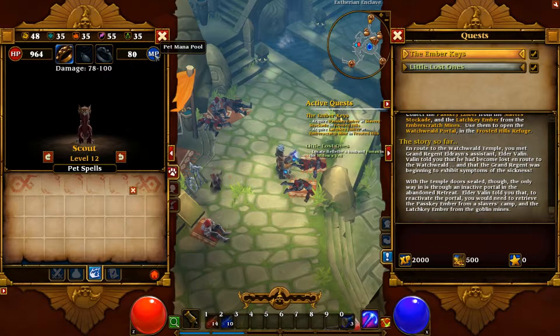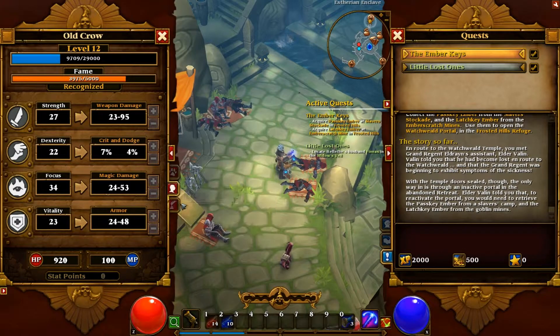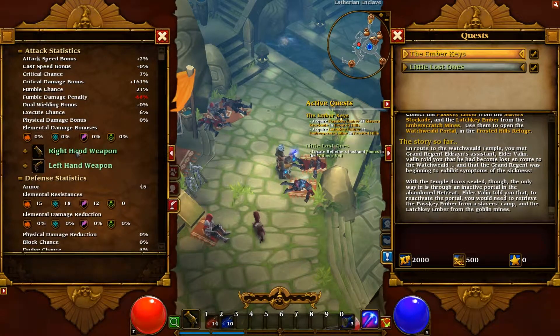A lot of Torchlight 2 is designed to be a simple game. The quest you're doing appears on the same tab. Then here are your skills, which you can use to level up how you want — health, strength, accuracy, and the power of the mana tab.